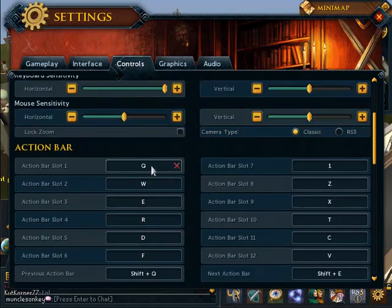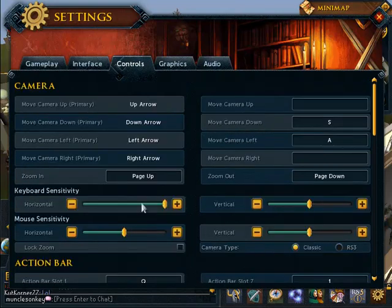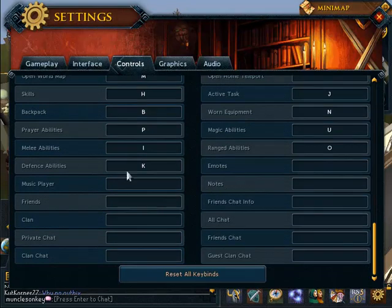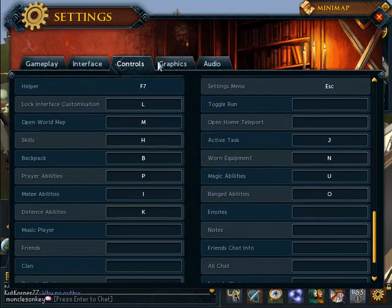For your action bar, it reset all my action bar keybinds when RuneScape 3 was launched, so I just changed my keybinds back quickly. It's not that complicated — these are just the 12 action bar slots and you change them to whatever they were previously. You can also change your keyboard, mouse sensitivity, and camera here. There are a lot of control settings and hotkeys that can open up certain things.